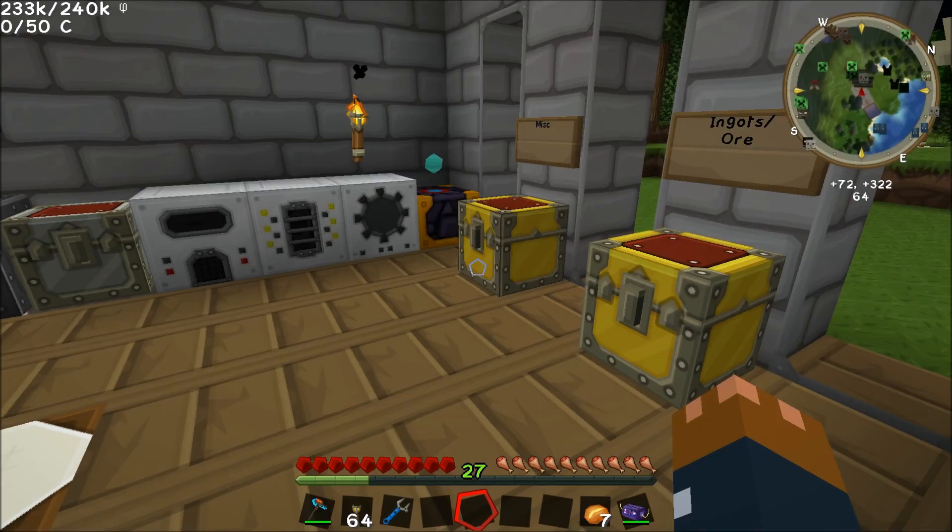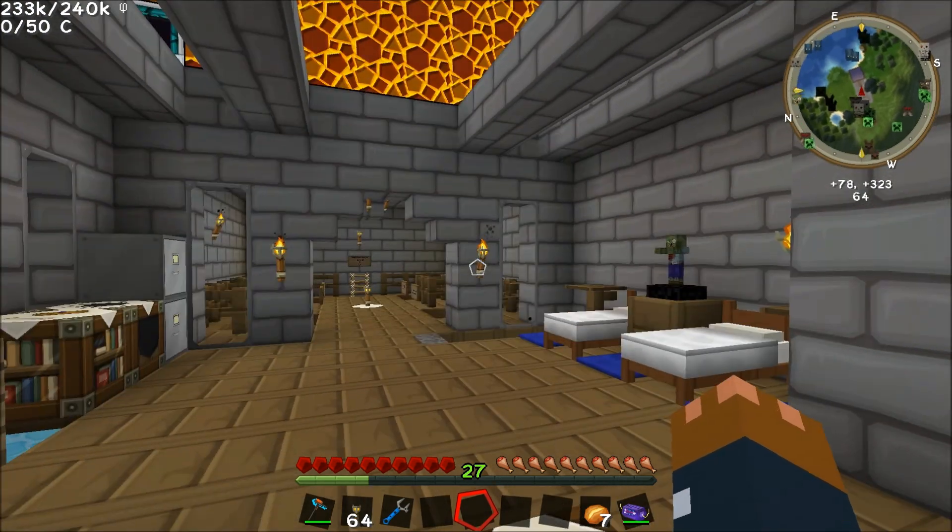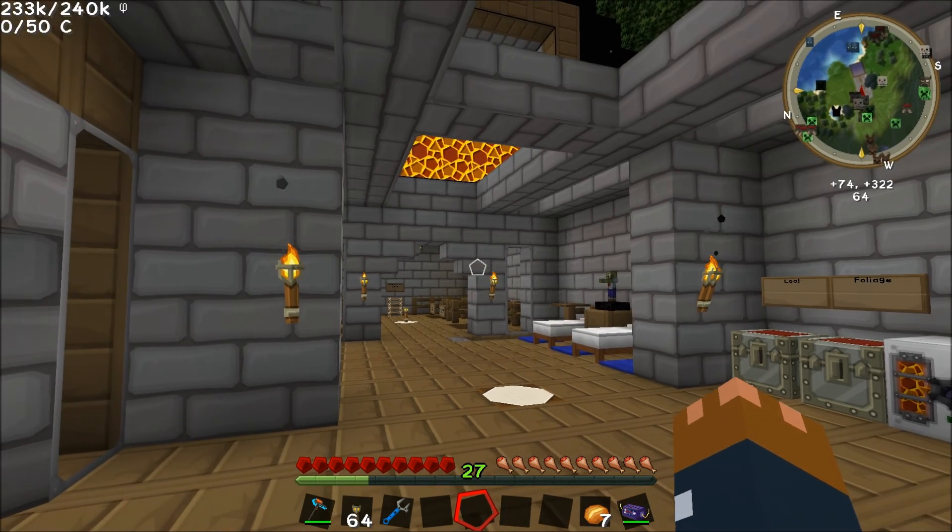Hello everyone and welcome to this amazing house. This is our house in our new series that we're going to be starting called FTB Factories. We're going to make a massive antimatter bomb factory. It's going to be absolutely amazing.